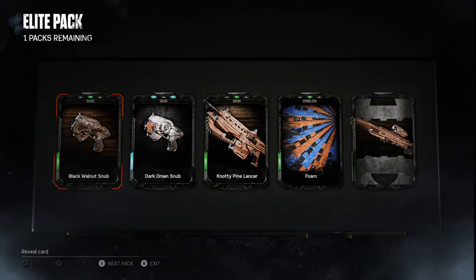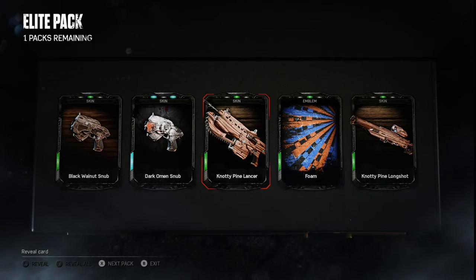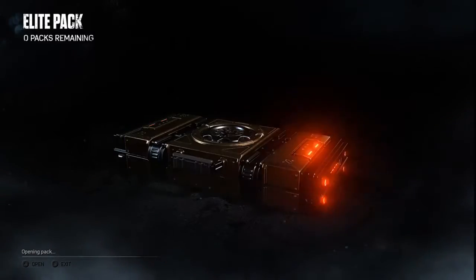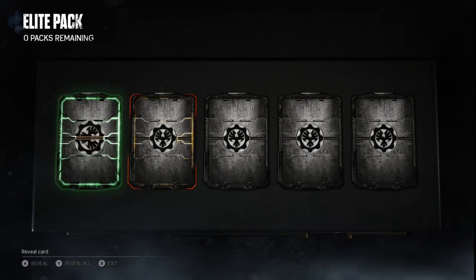So far it looks like it's mainly just weapon skins, logos for online, symbols, and for your online kind of little tag. These are the Elite packs, so hopefully I get something really cool.